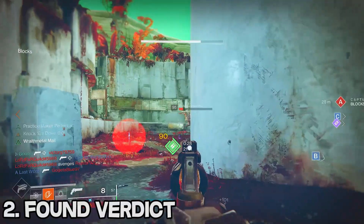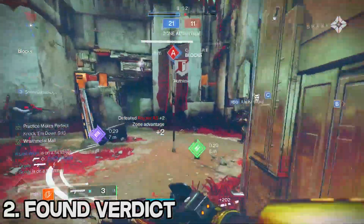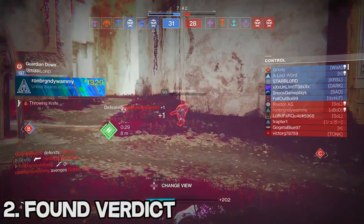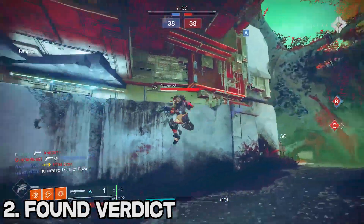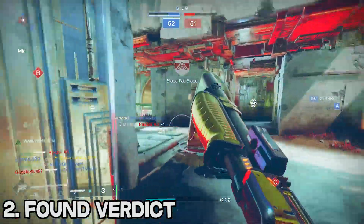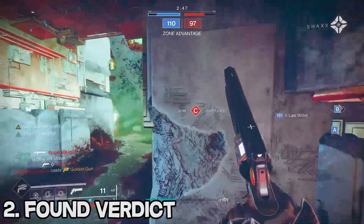Coming in at the number 2 spot we have the Vault of Glass shotgun, the Found Verdict. With a perfect god roll you can definitely argue it is actually better than Felwinter's Lie, since it has an extremely long barrel — and even though this sounds crazy, the longer the barrel on a weapon the more range it actually has. Personally I have one that is just one perk off the god roll, and it feels neck and neck with Felwinter's. The only reason Found Verdict ranks lower is because Felwinter's comes with a god roll pre-built in, whereas with Found Verdict you have to get lucky. If you have Full Choke, Assault Mag, Surplus, and Opening Shot, I would say it is still better than Felwinter's Lie.